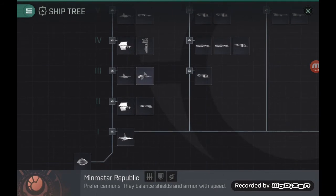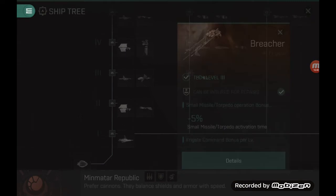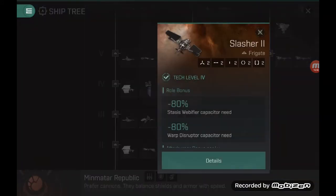That would be the first frigate I'd recommend. At tech level 3, you can basically skip — you get the Probe, which is only a transport ship for moving items around. At tech level 4 you get the Slasher 2, which is a very good, strong frigate. It's a speed tank usable in both PVP and PVE. You get very good bonuses to webifier and disruptor capacitor needs, meaning you can run those modules continuously in PVP.